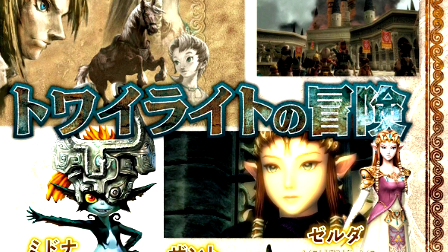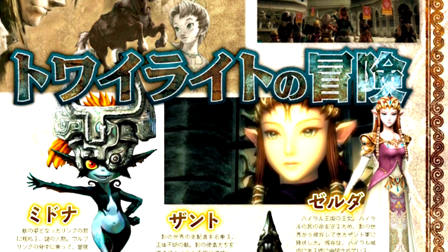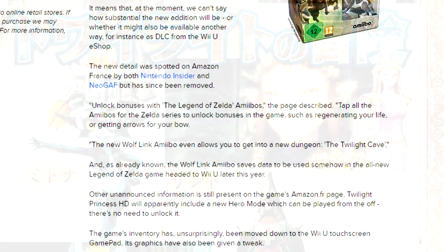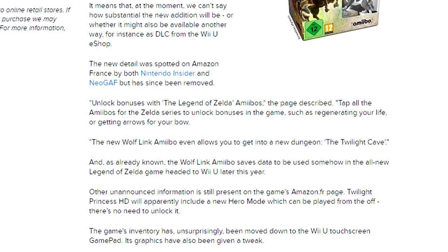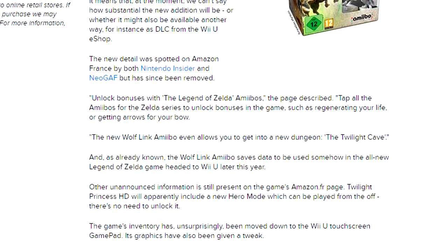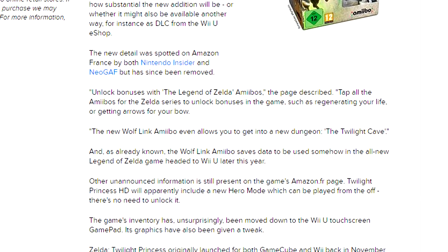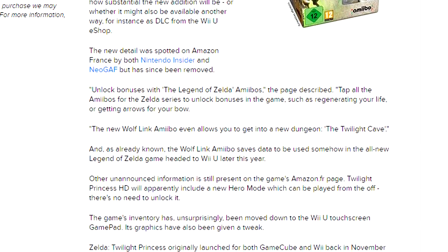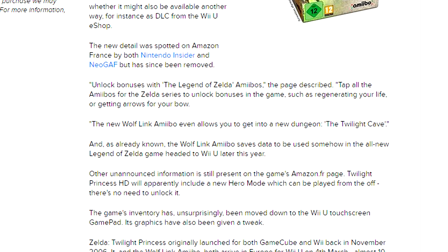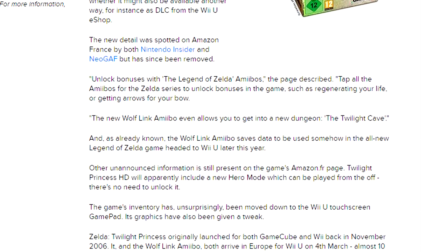The biggest news that actually released this morning is some crazy stuff which I'm really excited about. I'm hoping it's true — I don't think anything has been officially confirmed yet, but it's on this Eurogamer.net article. It was a new detail spotted on Amazon France, by both the Nintendo Insider and NeoGAF, but has since been removed, which is really crazy — why would they remove it if they put it on there? Basically what this information concerns is the Wolf Link amiibo. As you guys know, this game comes with a Wolf Link amiibo for free — you pay $60 and you actually get the thing for free, which is awesome.